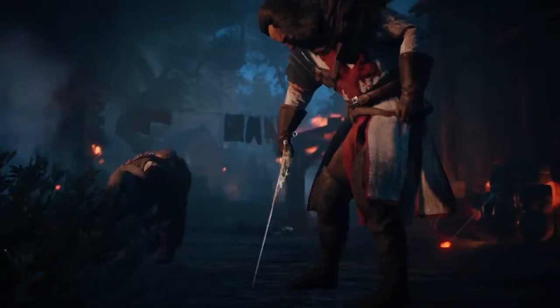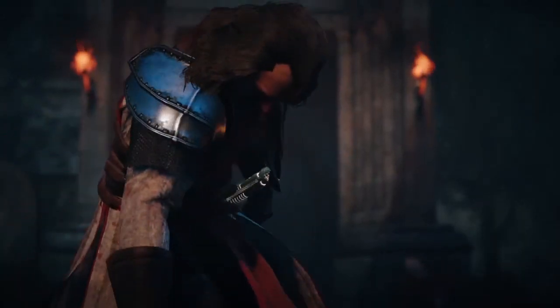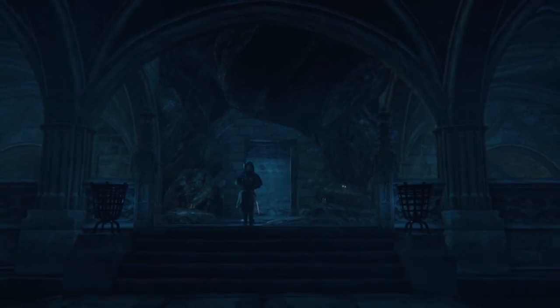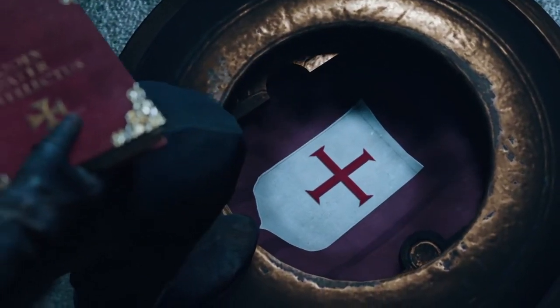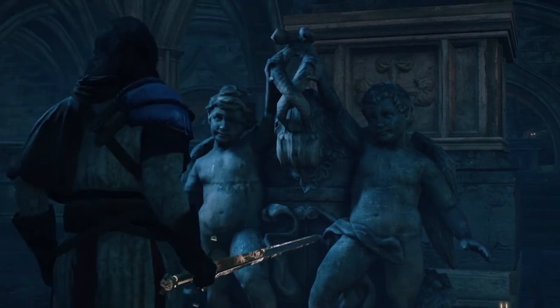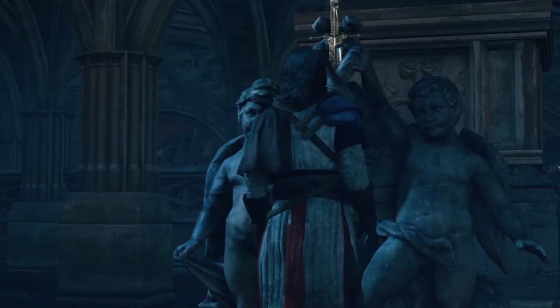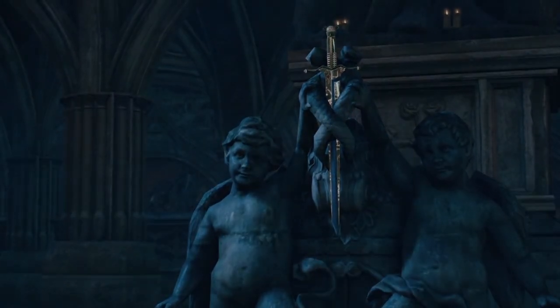Cutscene — that sword looks beautiful. I wouldn't mind having that myself, actually. Oh, he channeled Thor! That's quite a book — knowledge is power! If that's how easy it is to open the vault, then whatever they put in there is not going to be safe. That says 'Codex of the Father of Understanding' in Latin — or I guess 'book', I don't know if codex means book. What an obvious place to put the sword. The vault door is easy to open, the sword is right there, and that's obviously the most important thing in the vault.